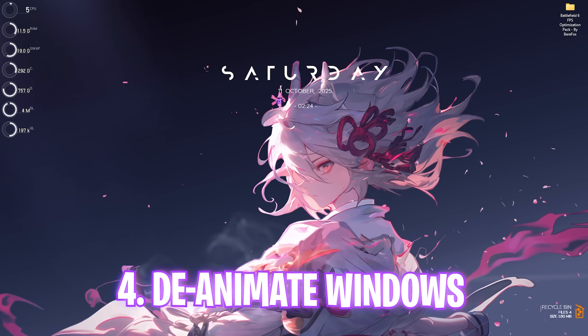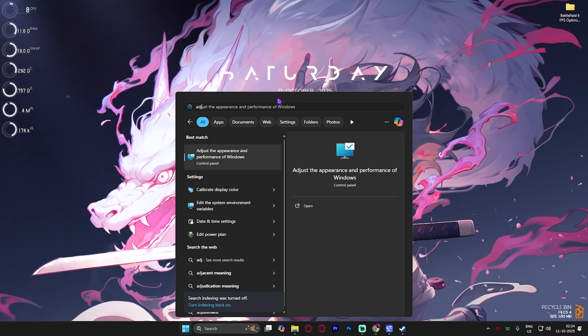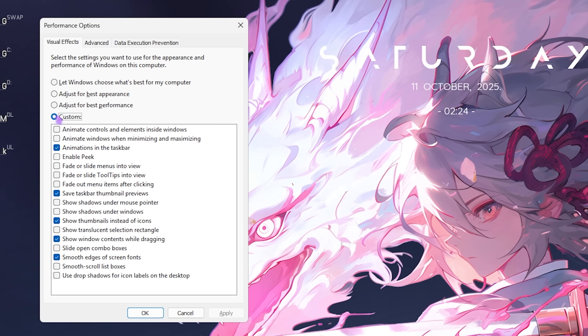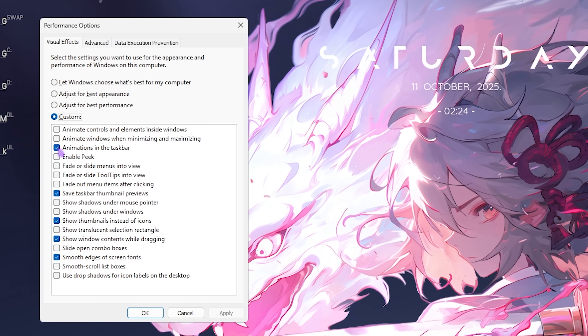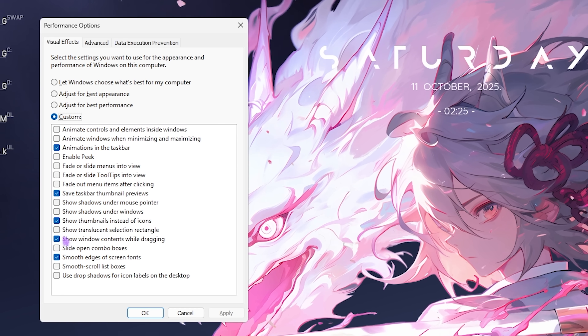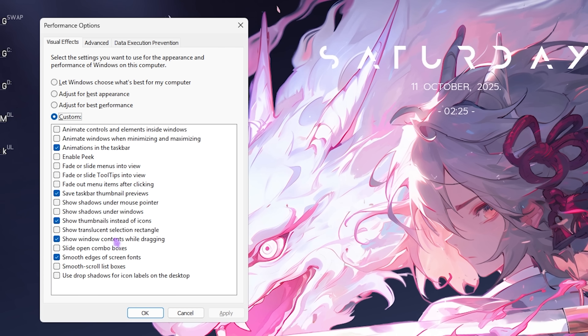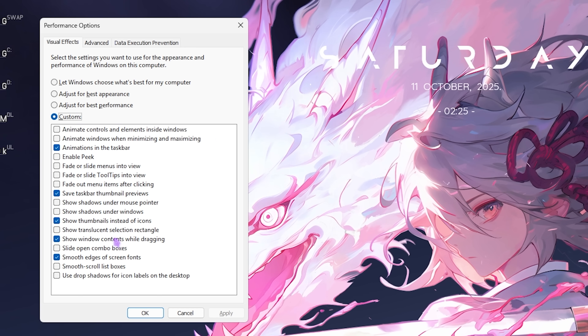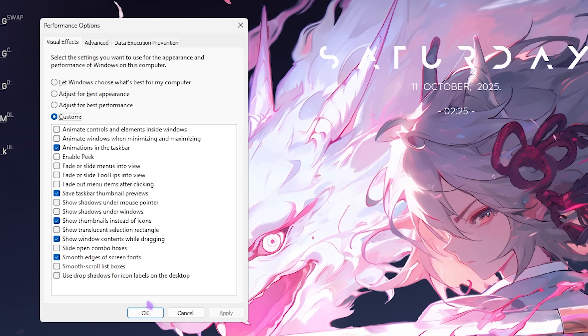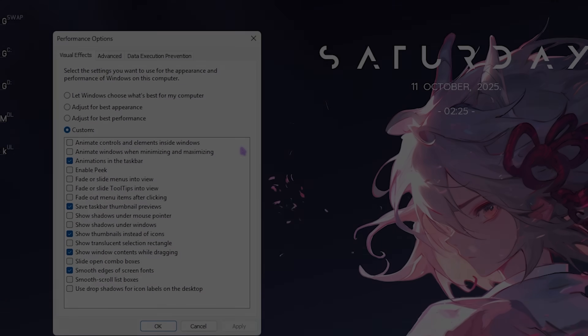Next step is de-animating Windows, which is simple yet very important. Search for 'Adjust the appearance and performance of Windows,' click the Custom button, and enable only these options: Animations in the taskbar, Save taskbar thumbnail previews, Show thumbnails instead of icons, Smooth edges of screen fonts, and Show window contents while dragging. This keeps the basic minimal look intact while disabling all other unwanted animations.